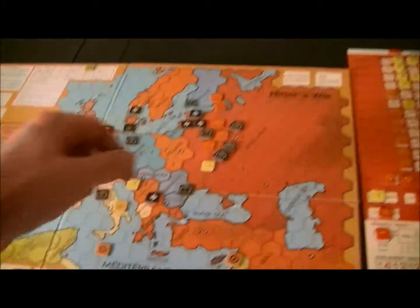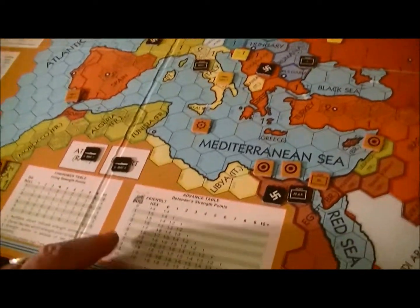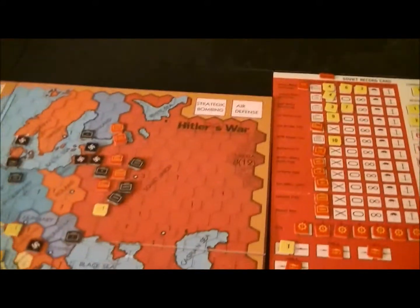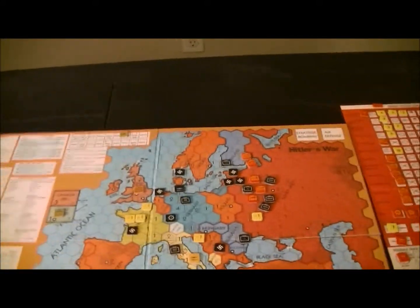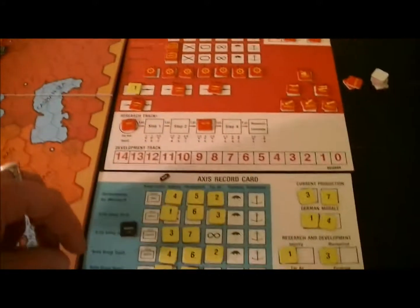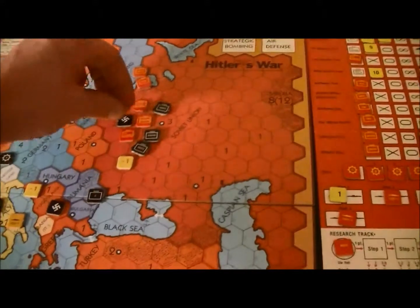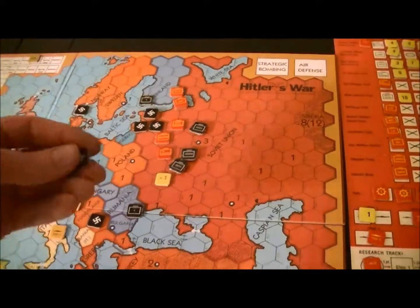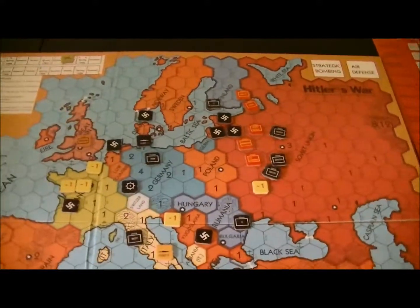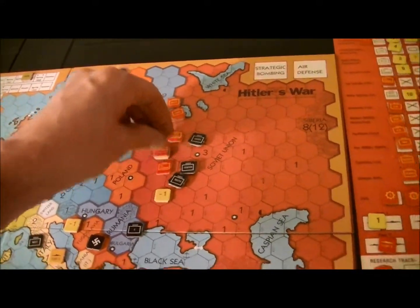It's a zero hex I'm entering with six armor — one-to-eight, one-to-seven, but back up to one-to-eight because of Zhukov. That's automatic — I'm going to wipe out Army Group B. Get the marker back if I need it. Moscow's here. That hex is now devastated — German production from that hex is gone.